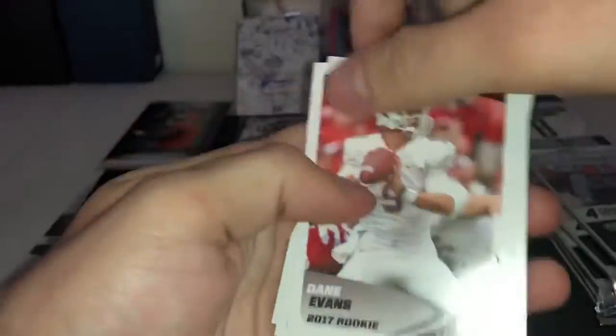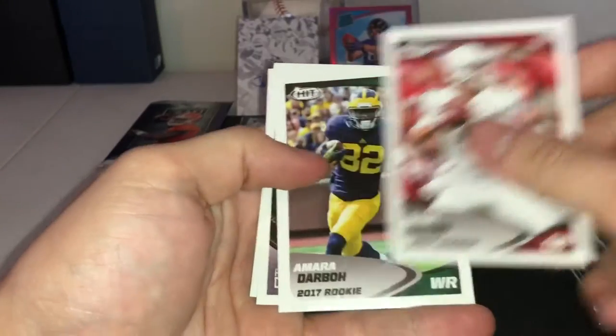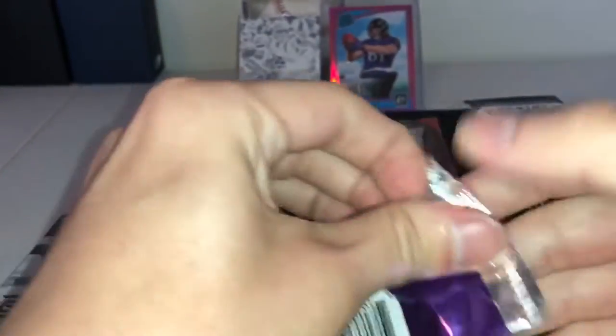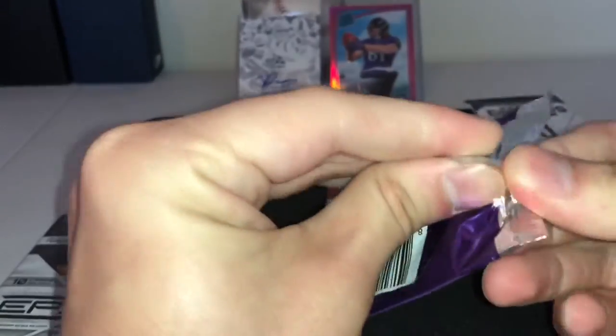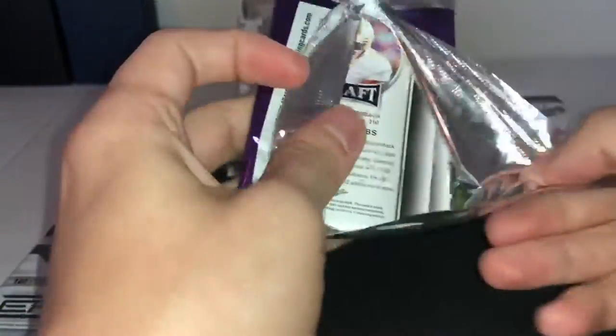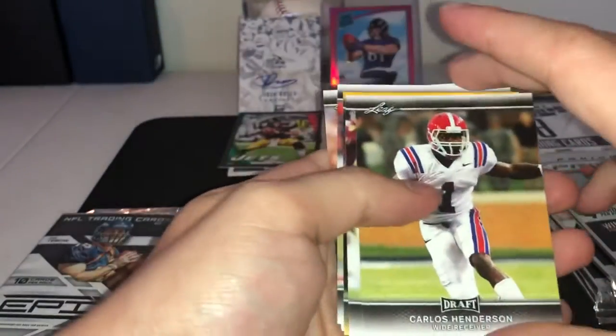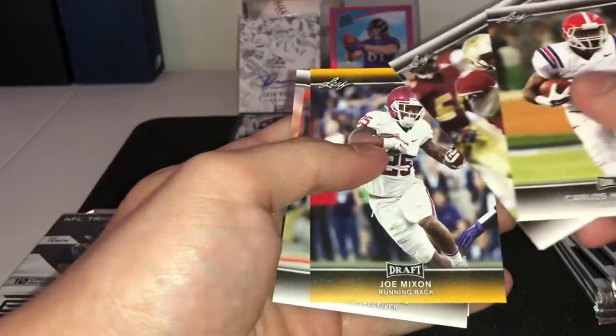Alright let's see — we have Dane Evans, Amara Darbo, Kaiser, and Bud Dupree. This is 2017 Leaf Draft. Alright we have Carlos Henderson, Dalvin Cook, Joe Mixon, Yellow, Curtis Samuel, Joshua Dobbs.